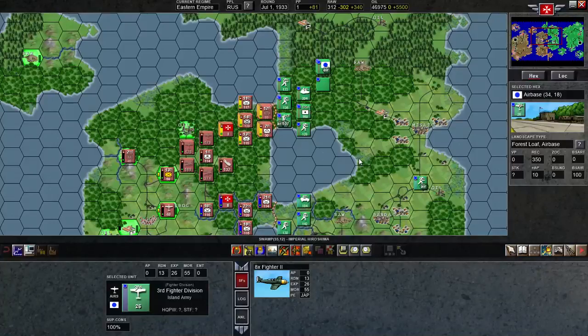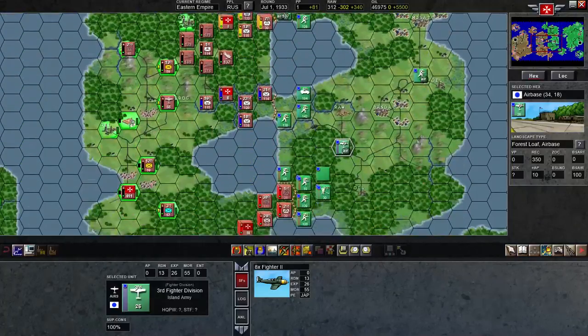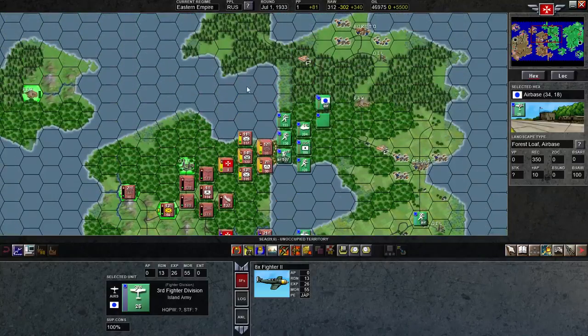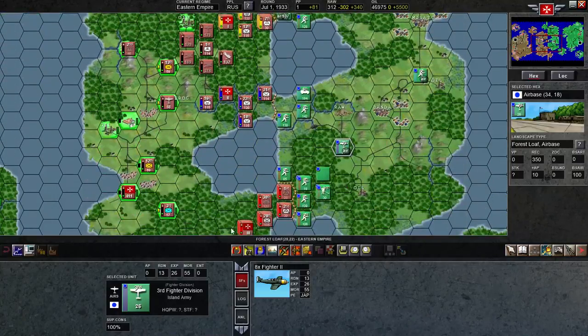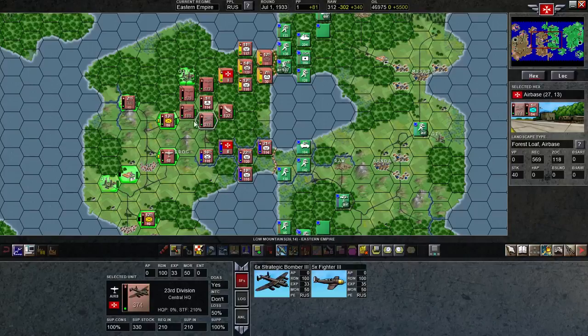Hey folks, this is Kirk Almighty here. We are now on episode 5 of this Van Stactus Gold PBEM series versus Mike. I have just completed my turn. His air defenses are starting to stiffen up now — I took more losses here with my strategic bombers and whatnot.